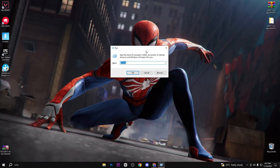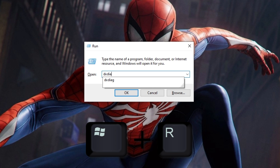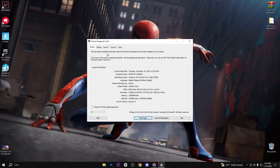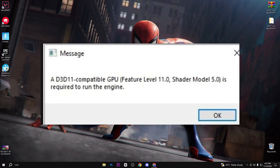In the first step, if you want to check your D3D11 error, press Windows key together and type here DXDIAG and hit enter. Now go on the Display tab and check here if you have 12 numbers here. If so, it's good. And if you have any number less than 12, you can face this problem again.